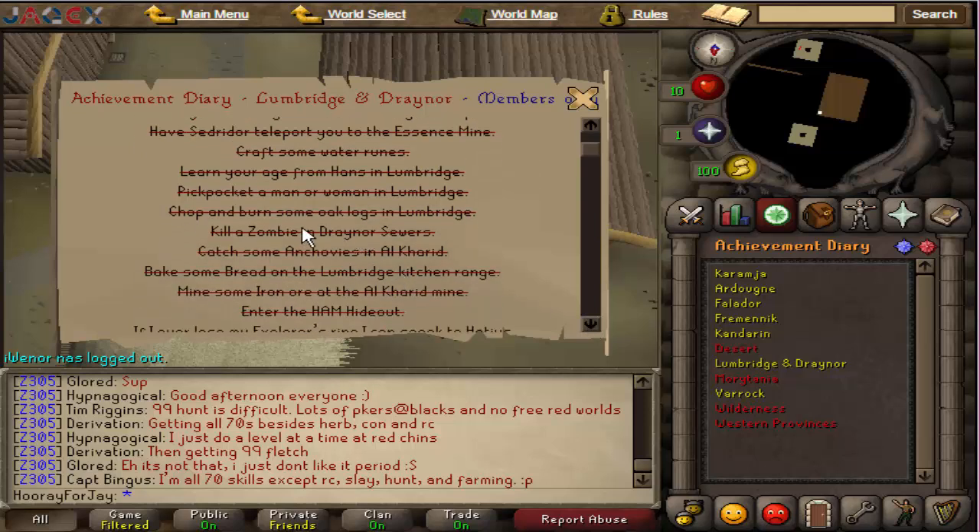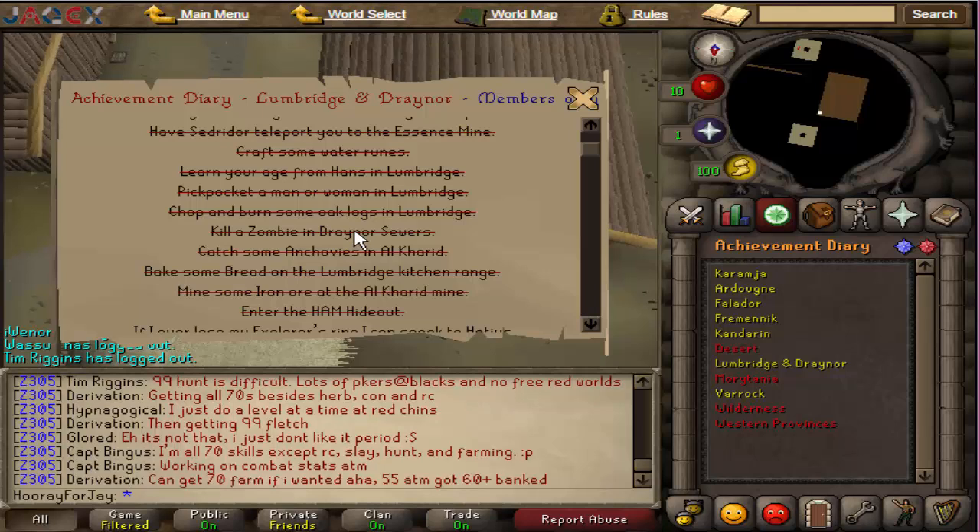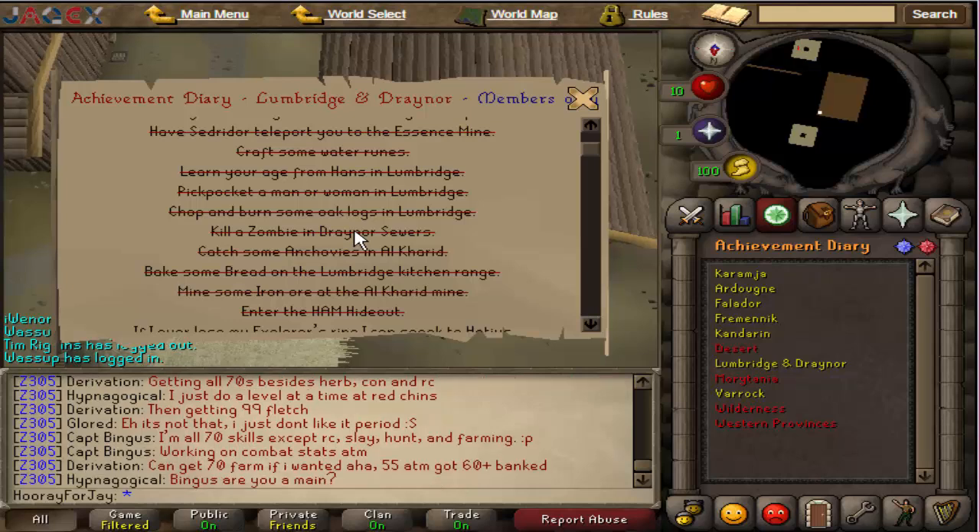The rest should be straightforward: kill a zombie in the Draynor Sewers. They've updated it so you can now kill any zombie. To do this you have to deal the last hit yourself — not the first, not anywhere in between, it has to be the last. That means you need to recoil a zombie down to 1 HP and then manually kill it with a weapon. I would recommend an Iron Dagger (p++) just in case poison helps, and a Super Attack Potion to get a big attack boost so you hit it first time without it recovering health.